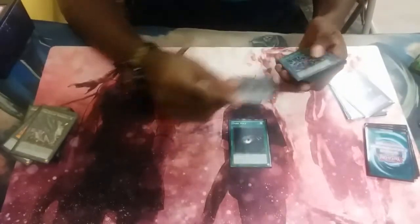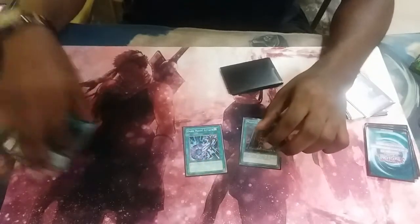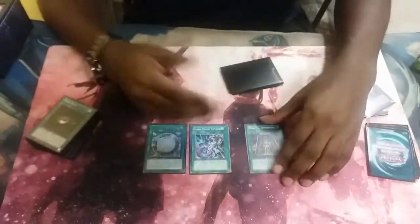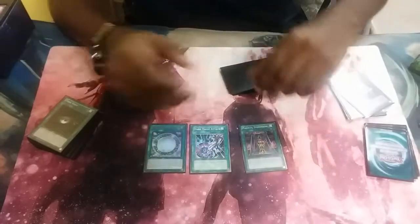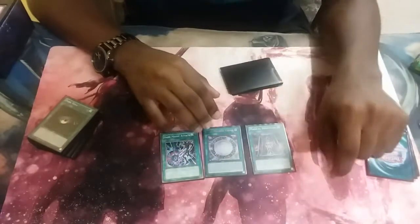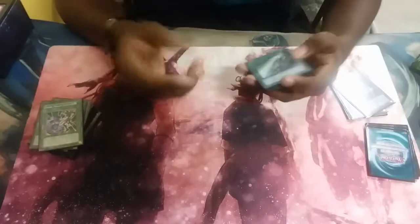We have Dark Hole, Magical Dimension, and Dark Magic Attack for removal. Dark Hole you guys already know. The reason you play Magical Dimension is that with Circle, you control a spellcaster monster and can tribute any monster you control to special summon a spellcaster monster from your hand — obviously someone named Dark Magician, either Magician of Dark Illusion or Dark Magician itself. This pops a card on your opponent's field, and then Magical Circle banishes another card, so you kind of get a two-for-one. Dark Magic Attack can be searched with Eternal Soul and acts as a Harpie's Feather Duster for the deck.